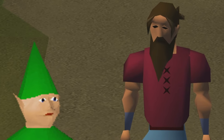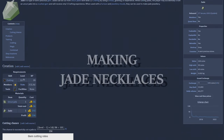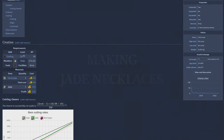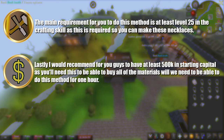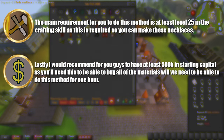Welcome to season 7 of testing the wiki money making methods, and today's money maker is going to be making jade necklaces. The main requirement for you to be able to do this method is at least level 25 in the crafting skill, as this is required so you can make these necklaces. I would also recommend having at least 500,000 coins in starting capital, as you will need this to buy all of the materials needed to do this method efficiently for one hour.